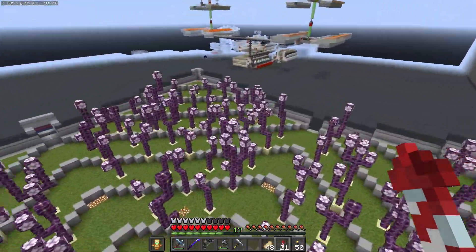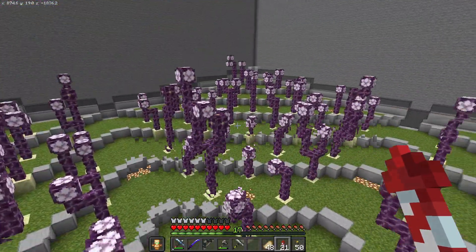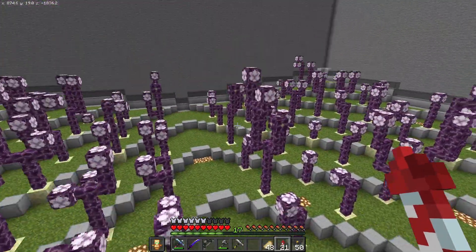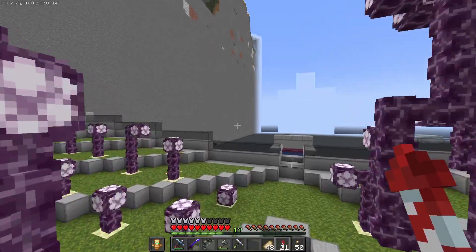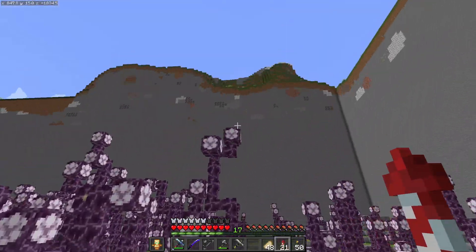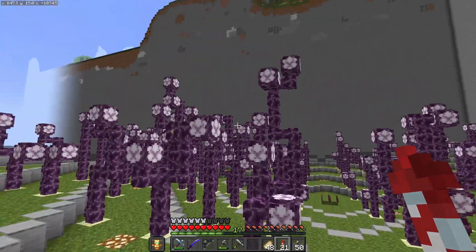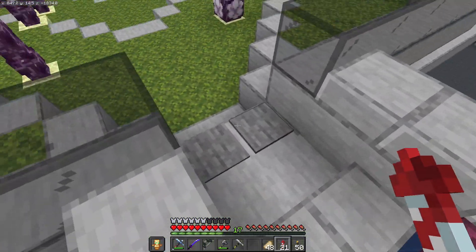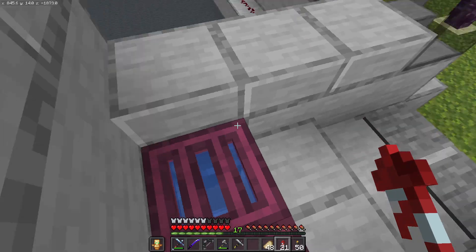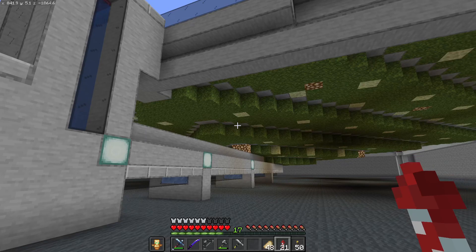And then you just fly on up here when everything is nice and grown up, and you just snowball off some of the fruit — just over two stacks to be precise. Because that's how many you need to replant all of this. I thought about building one of those chorus flower farms to help repopulate this, but honestly the snowball thing works a treat, so there's no real reason. And then you just step on those pressure plates and everything flushes down. They all collect here — there's no collection system, you just pick it up and take it with you. So that's the chorus fruit farm.